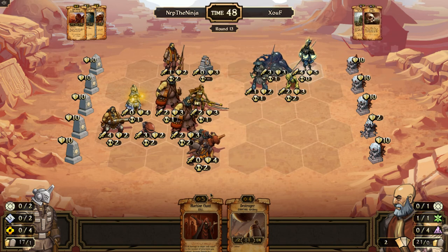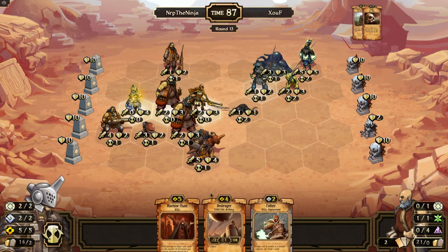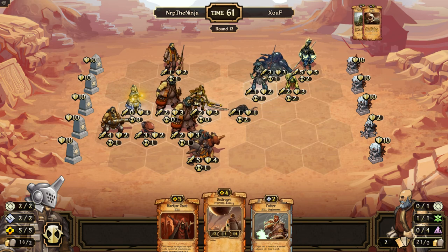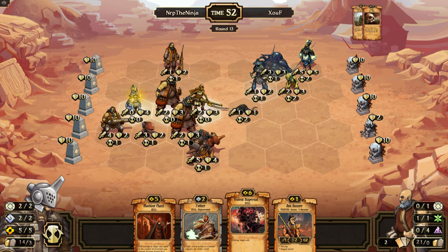He's getting healed — that guy is pretty bad now. Pother is nice. Actually, Pother doesn't do that much right now. I'm going to sacrifice the Machine Chant — no, I shouldn't sacrifice the Machine Chant. Because if I can draw a Structure, I can go with that. It's like a Destroyer. Ooh — Balance Dispersal! I got a Balance Dispersal. Okay, good.